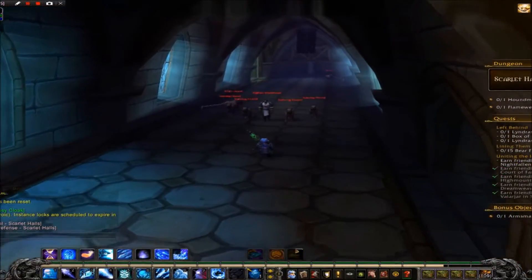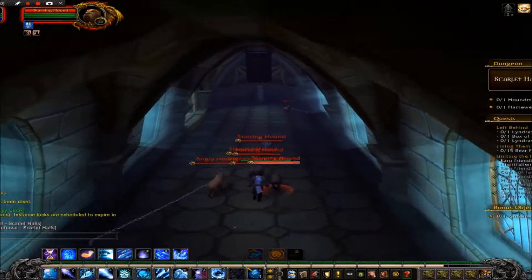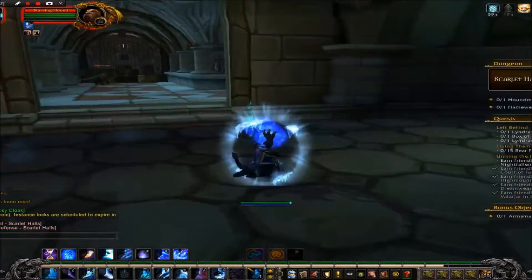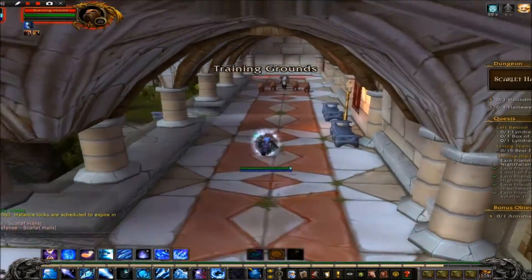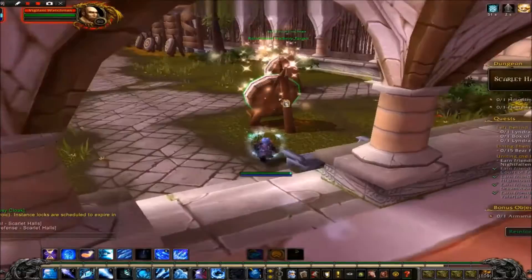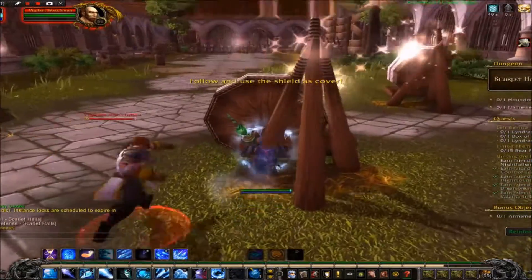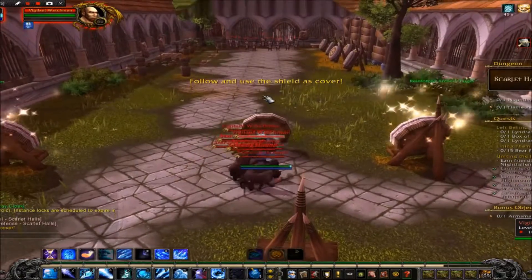Good morning guys and girls and welcome back to another video. Today we're going back over to the Scarlet Halls, which is located in the Tristful Glades. Set this dungeon to heroic, otherwise this farm will not work. What you want to do — just like the Silk Cloth one — is run up all of the mobs and burn them down.